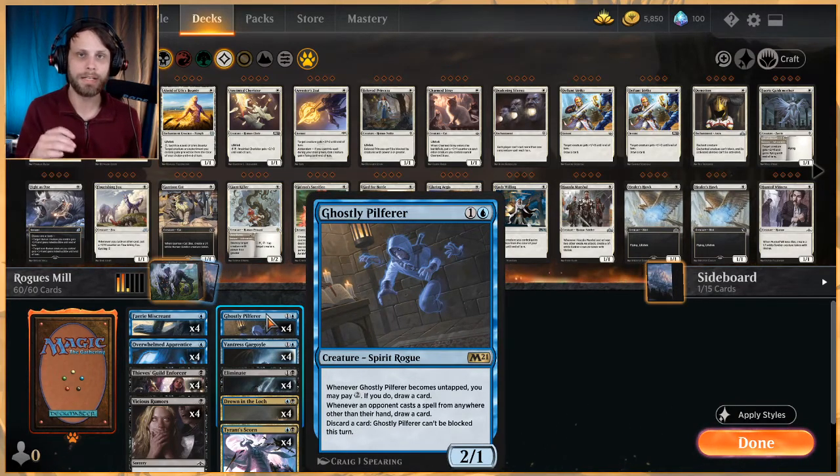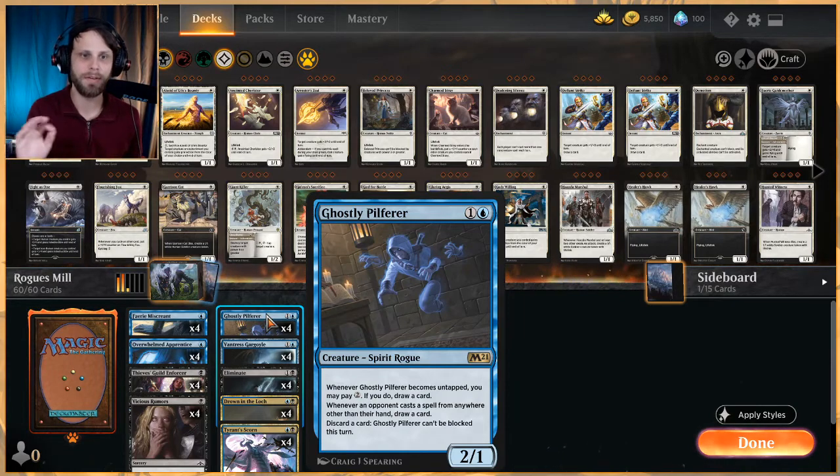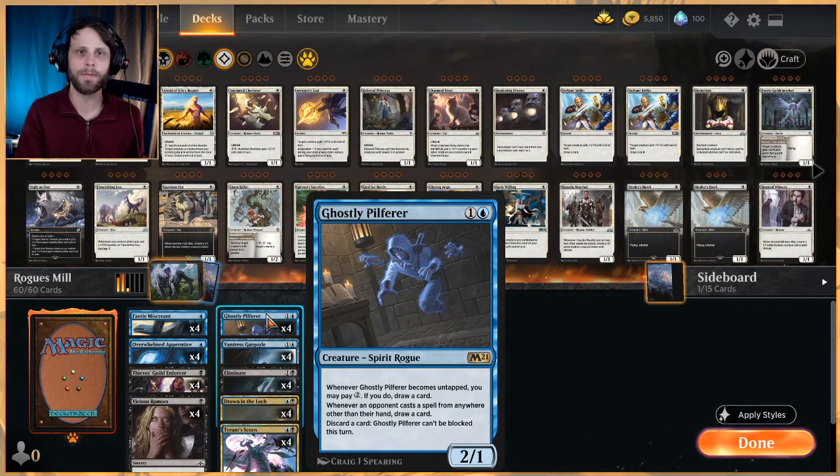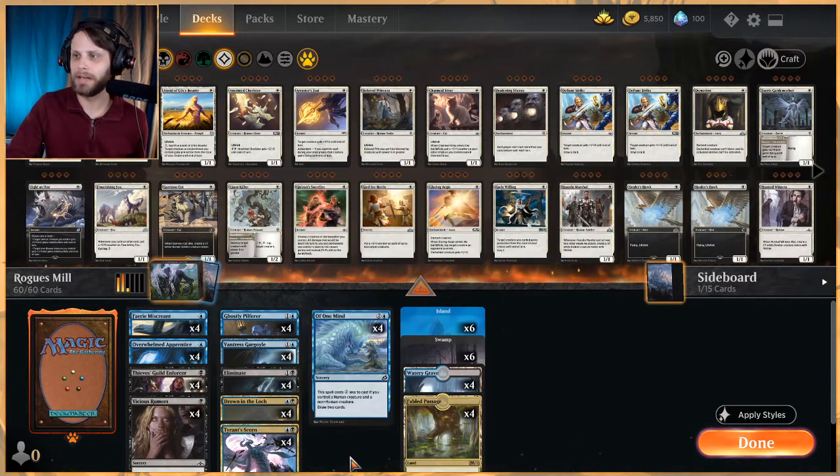We also have Ghostly Pilfer, another new card from Core Set 2021 — a 2/1 for two. Whenever it becomes untapped you can pay two to draw a card. Whenever an opponent casts a spell from anywhere other than their hand, you also get to draw a card — so it punishes Uro, Kroxa, or anything using escape. You can also discard a card to make it unblockable, which in playtesting became very relevant very quickly.